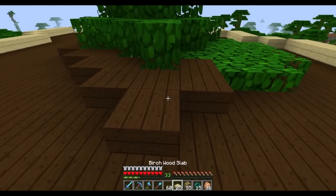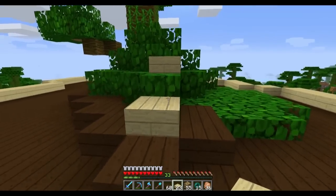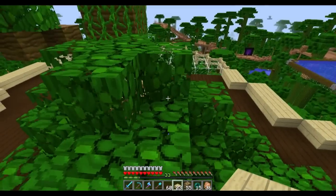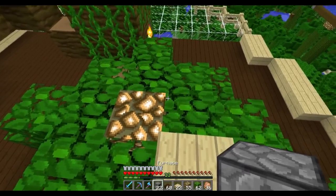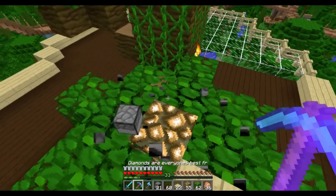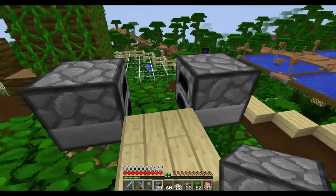Let's get started. We need some steps — adding some birch wood here and stepping up. We'll have two launchers: one on top of the tree and one that gets us onto the tree. Now we need our immovable blocks, which are furnaces. The reason you need furnaces is because when the slime block launches up it won't grab the furnace blocks. We'll face these inside so they're less ugly.